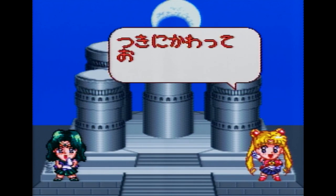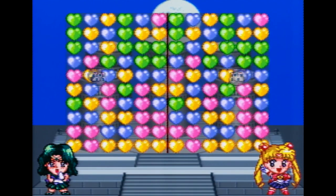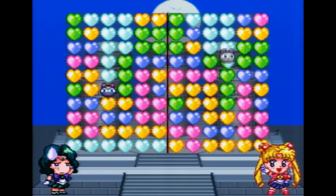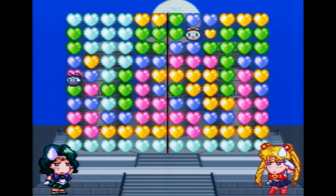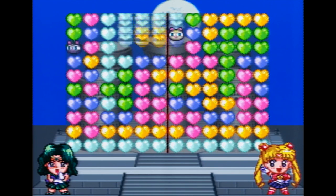I'll try to explain the rules as I go, but I really want to win on camera, so I'm gonna be concentrating and trying to win as well. So you control Luna P, this little cat thing here, and you press B when there's more than two hearts that have the same color, and they'll disappear.